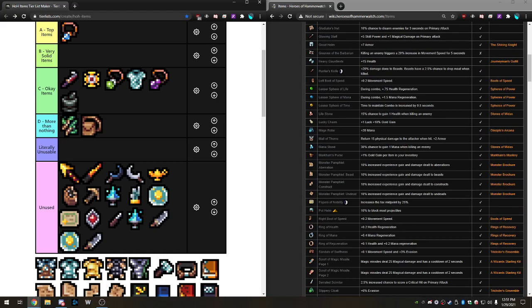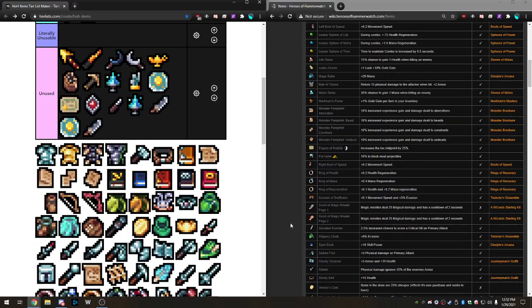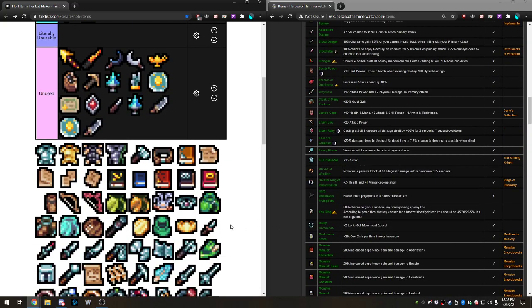Next is Mail of Thorns — returns 15% damage to the attacker when hit, plus two armor; attunable, so it doubles to four armor and two return instances. It's very fine. The regular chainmail gives you five armor; this gives a little extra something. It's also going to be Okay — there will be a lot of Okay things, especially among common items.